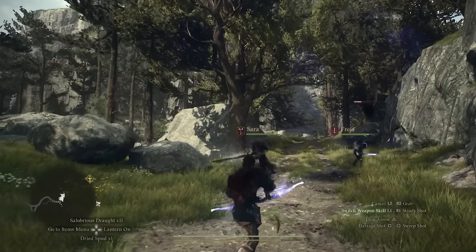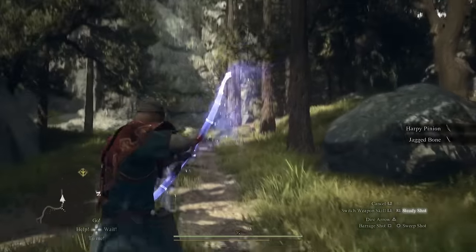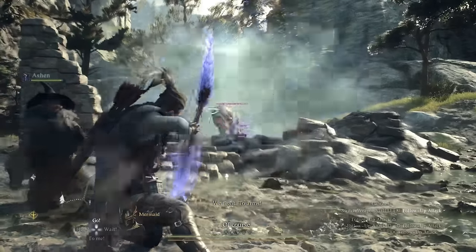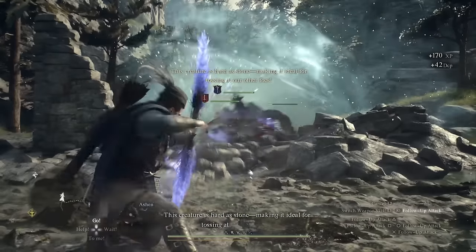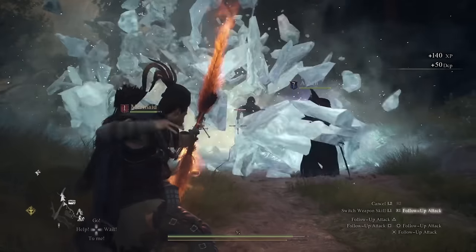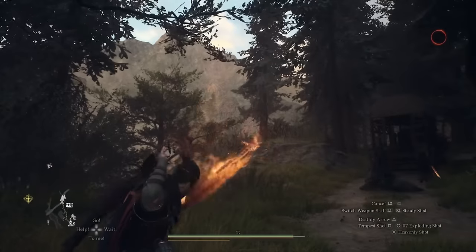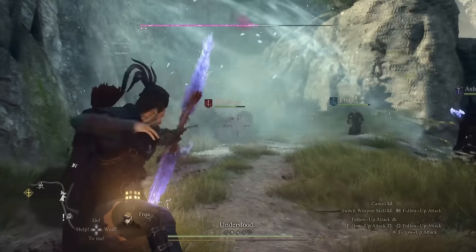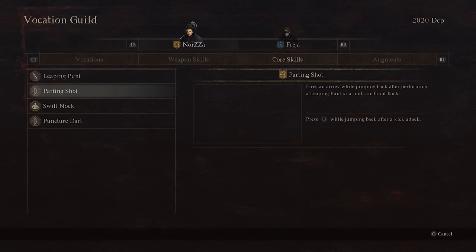Manifold shot or barrage shot fires arrows in rapid succession, letting you burst damage enemies while moving — I used this a lot and really liked it. I eventually switched to torrent shot, where you kneel down and spam arrows in very rapid succession until you run out of stamina. I switched because torrent shot lets you focus burst damage onto weak spots exactly where you need it, though it does lower your field of view since you can't pivot while kneeling.